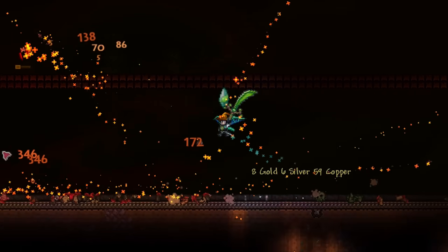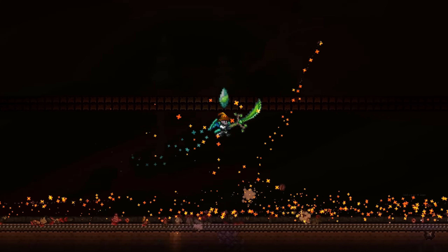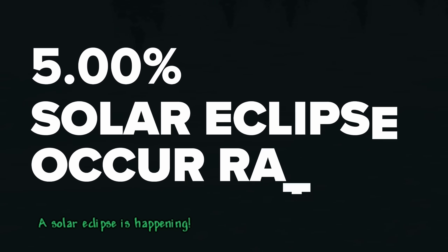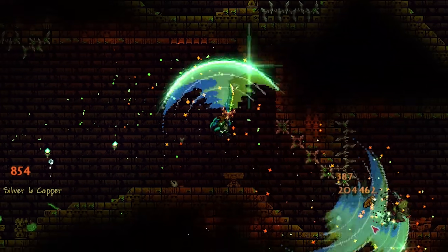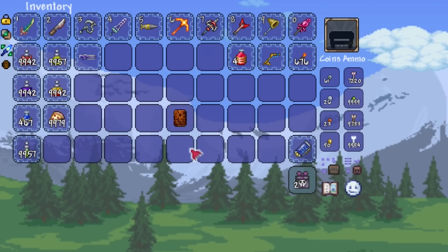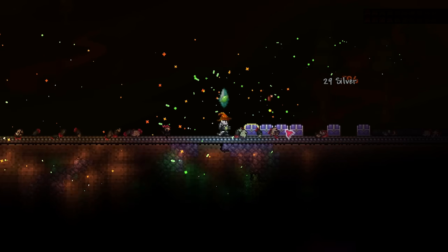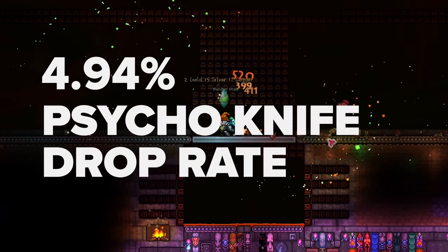This may come as a shock, but the Psycho Knife is actually dropped from the Psycho enemy found during post-Plantera solar eclipses. To summon an eclipse, you could either rely on a 1 in 20 chance of it occurring naturally at 4:30am, or summon one artificially by heading to your Lizard Temple and farming enough solar tablet fragments to craft a solar tablet at an anvil. However you get your solar eclipse up and running, you're going to want to be on the lookout for Psychos, which have a 4.94% chance of dropping the knife.